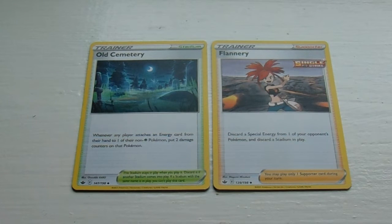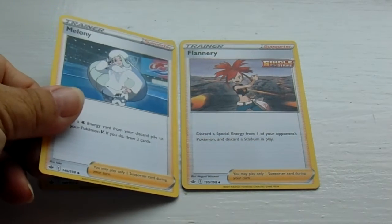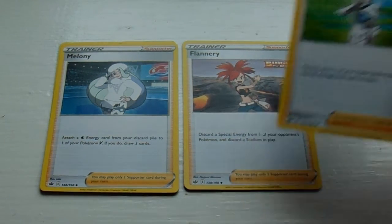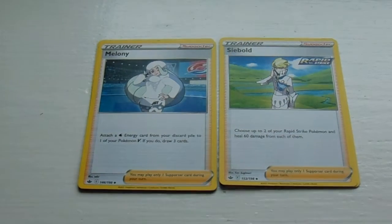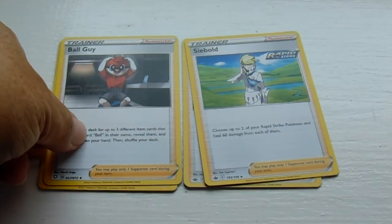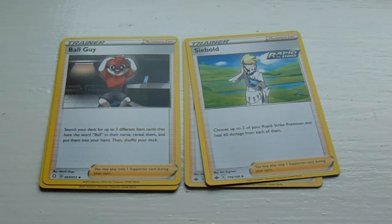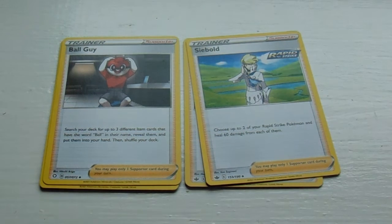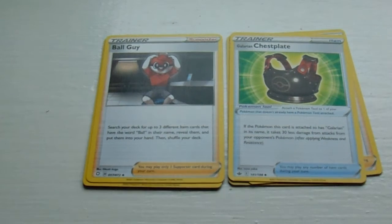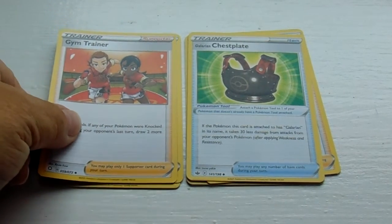So first we have the Old Cemetery, Flannery, Melanie, Seaborn, Ball Guy — he's a supporter. I didn't notice they had extra pieces to him, okay, chest plate — he's an item. Gym Trainer, he's a supporter.